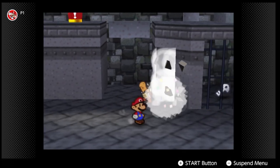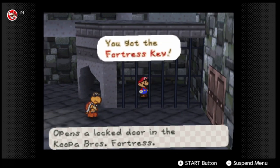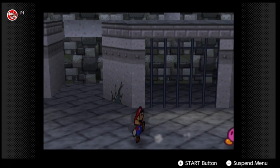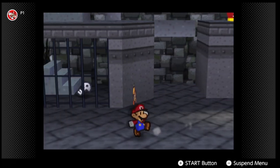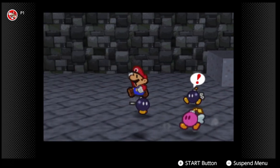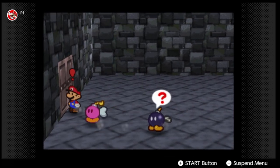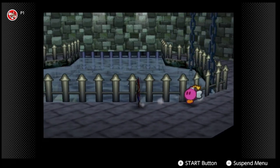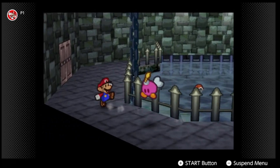We're pretty much going to use Bombette to her full potential and we can finally get this key that we couldn't before. However, we're going to backtrack a little bit out of Koopa Brothers' Fortress because there's a little something I want to get outside — there was a cracked wall in the background in one of the areas.